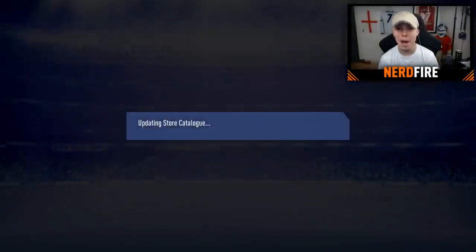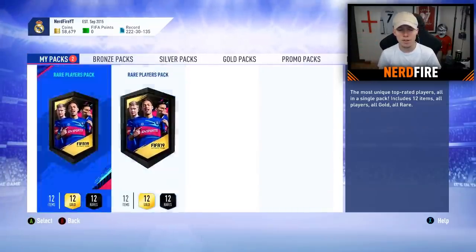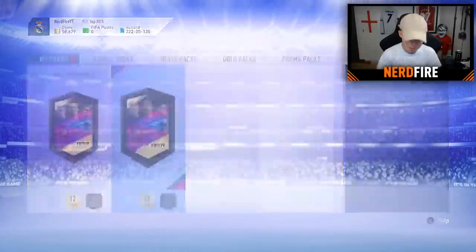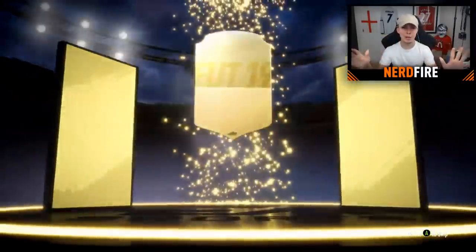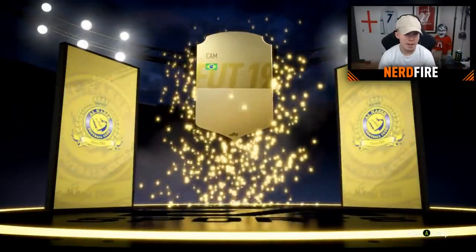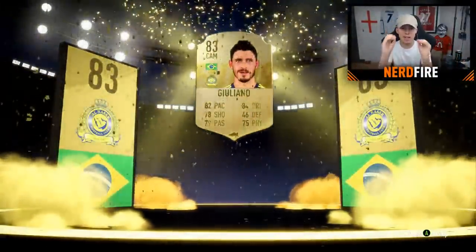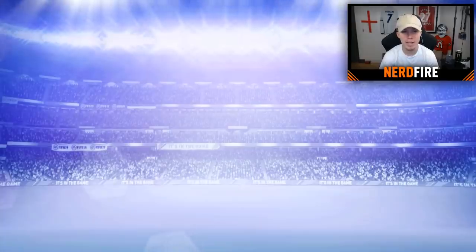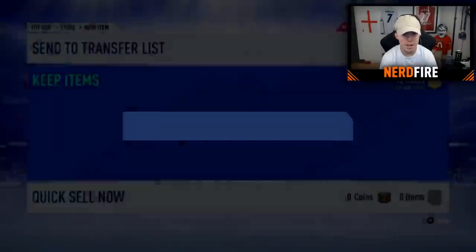Now we're going to head on to the big boy packs. I'm a little bit scared — I don't think anything good is going to come, it's just my pack luck. First 50k pack — here we go, bang. Come on, be something big, be a walkout. It's not a walkout. Please be at least a boards. It's at least a boards — Brazilian again, CAM. Guiliano. Why is it 83-rated? My 50k pack luck is shambolic. 83 is a max rating in a 50k coin pack. Jesus, look at that.